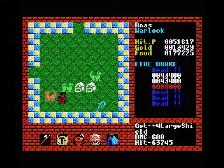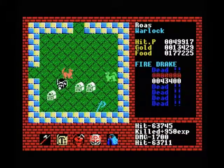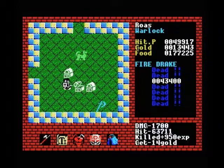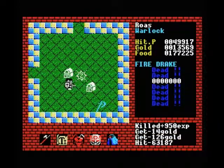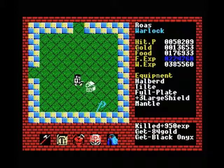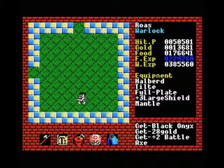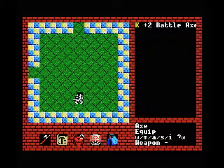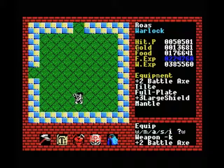Not only does this save us a lot of time and food, it also instantly gets us our plus four small shield. Let's just get the drop on these drakes. We even pick up a plus two battle axe, which is actually stronger than our current weapon so let's equip that right away.